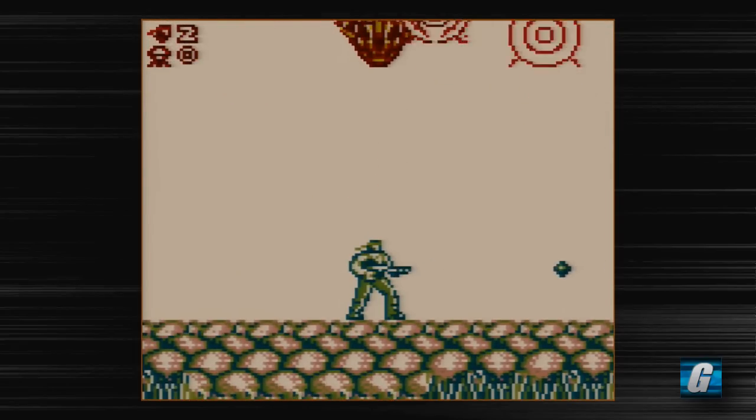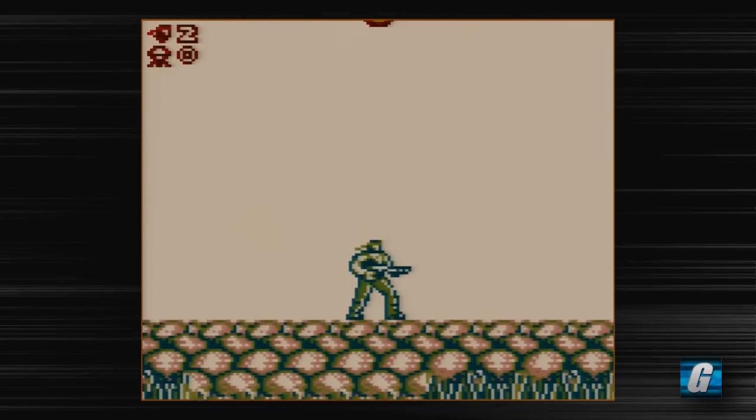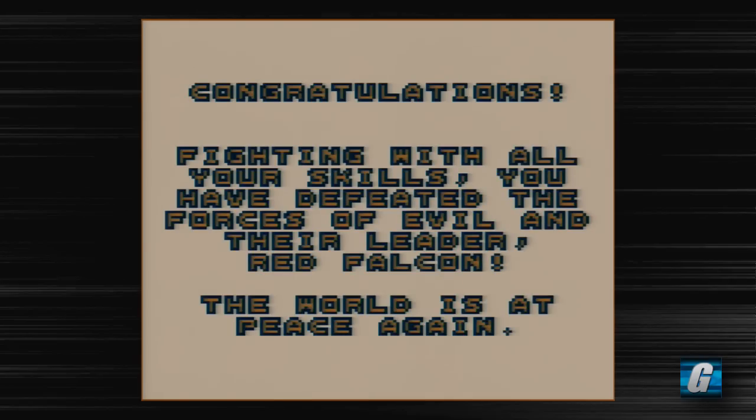And the bottom of the screen uses that greenish tint, so it's a little more colorful than it would be if you were playing on an actual Game Boy. And that's pretty much it. Congratulations — fighting with all your skills, you have defeated the forces of evil and their leader, Red Falcon.